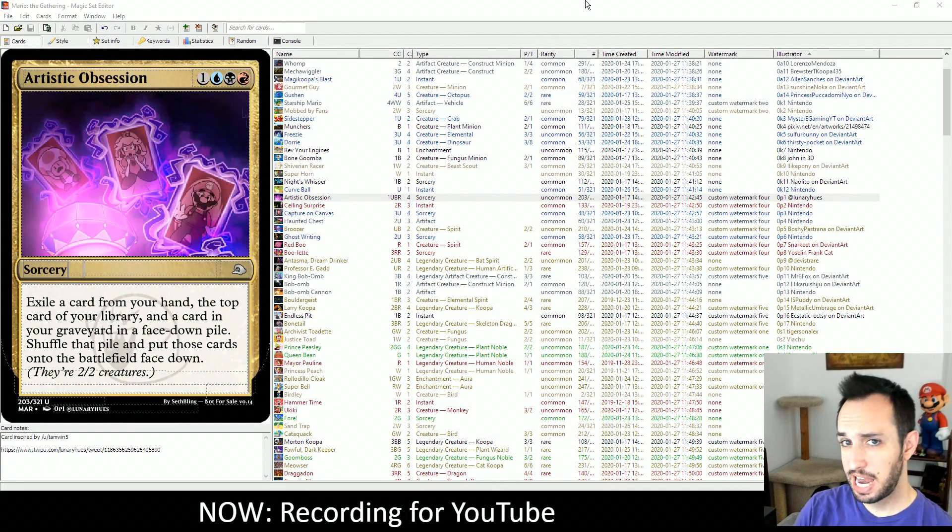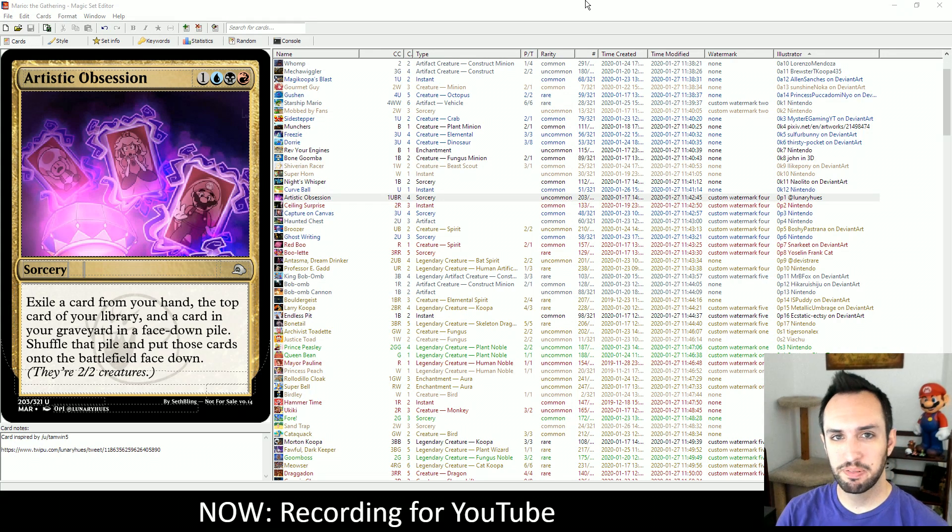Welcome back, Seth Bling here. Today we continue my quest to create a 360-card custom Mario-themed Magic the Gathering draft cube. If you missed the first video on this, you should go check it out — it explains what the whole project's about. There's a link in the description.